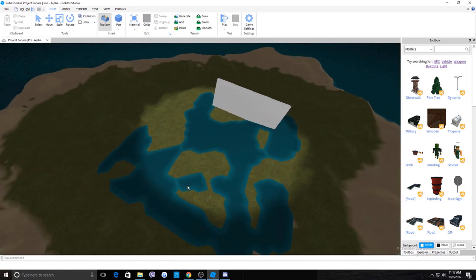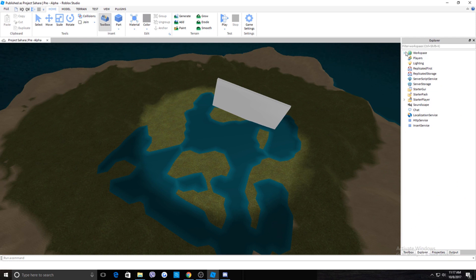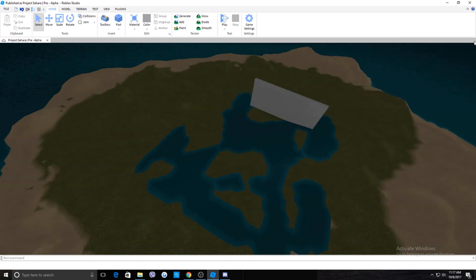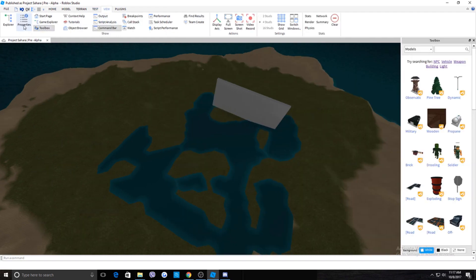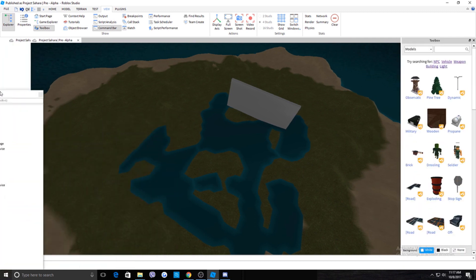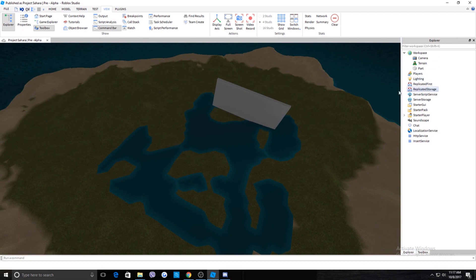So here it is, since you guys wanted to see this video. To get started, you want to have your Explorer and Toolbox open. Click on Toolbox, go to View, and click on Explorer. You can move these panels around by holding the dark gray bar on top.